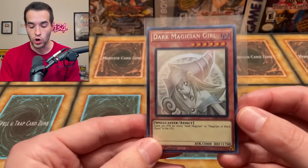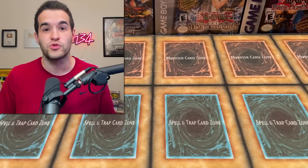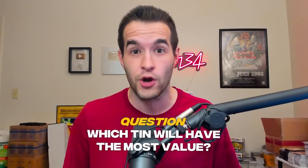Let me know in the comments which tin will have the most value when we're done opening it. We have a massive giveaway in today's video — I'm giving away this Ghost Rare Dark Magician Girl that we pulled the other day. All you have to do is like this video, be subscribed, turn on notifications, and let me know which tin will have the most value when we are done opening.